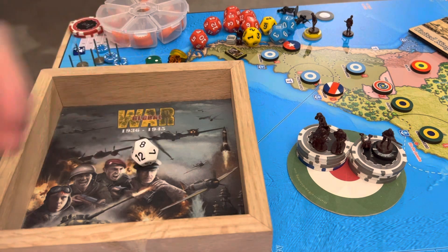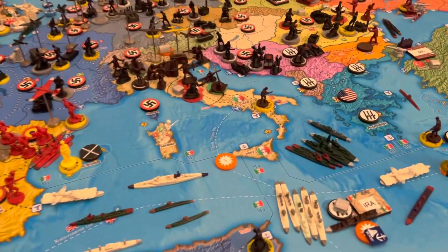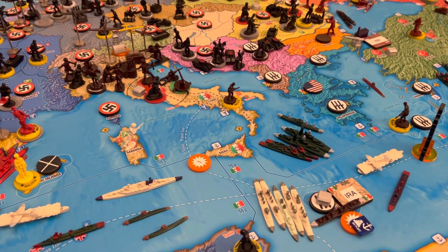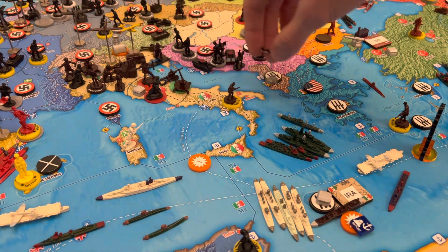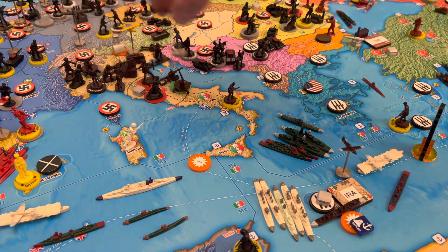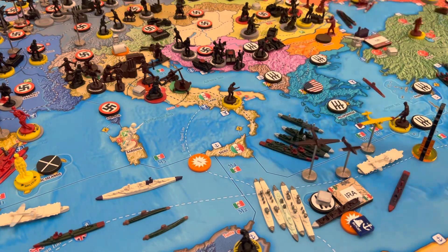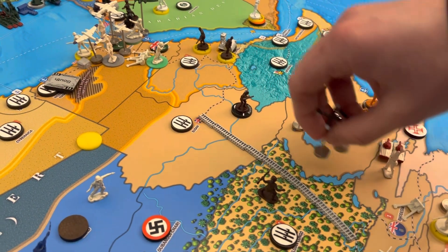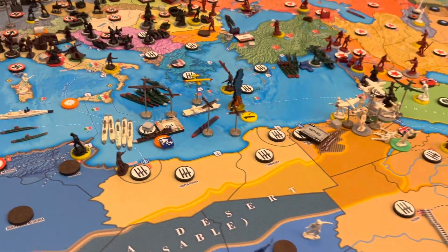We have one absolutely psychotic attack, but we're having fun, so let's do it. We've got 3 planes from northern Italy — 1, 2, 3 — and then from Tanganyika these guys can go 1, 2, 3. So every single plane in this fight will have one move left.